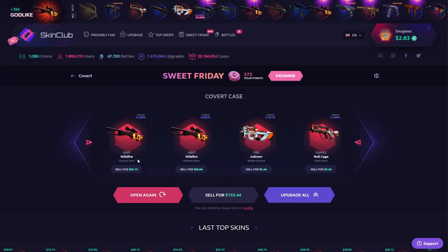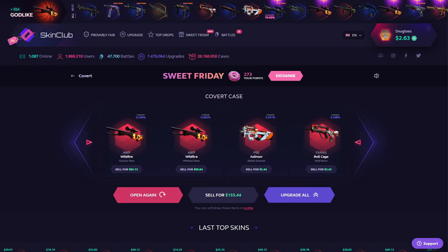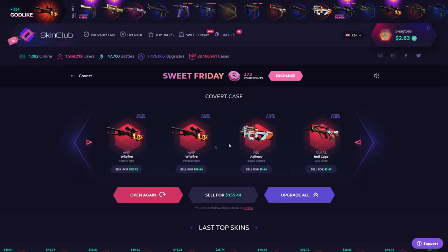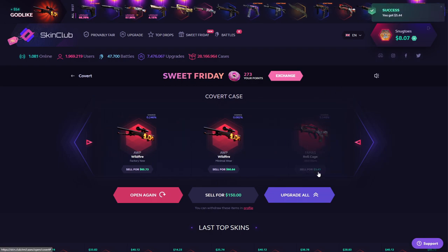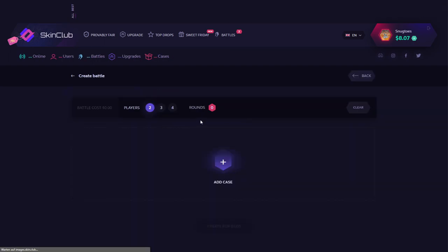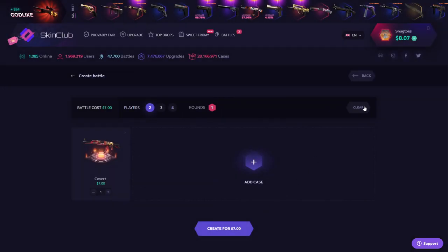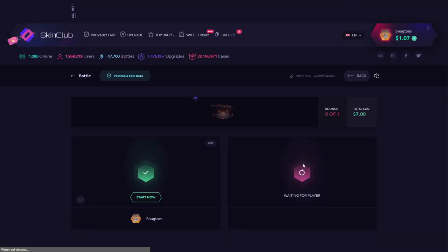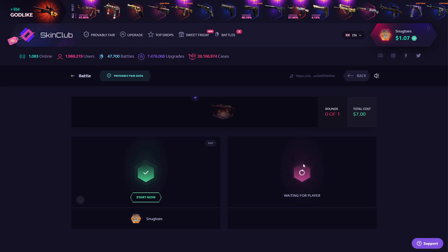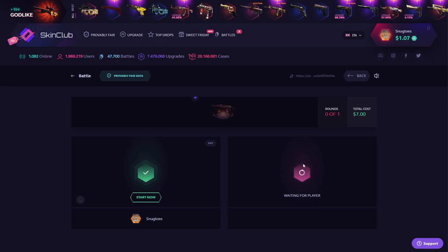There we go - Factoring you up, Minimumware up. The savior in the last second! So we might even join another battle. We got like eight bucks left. Let me create a battle - maybe someone's going to join it. I think I'm just going to whip in a covert and we're just going to start it, go two way. Let's see if someone's going to join this one, and I'm going to bring you guys back if someone joined this battle.